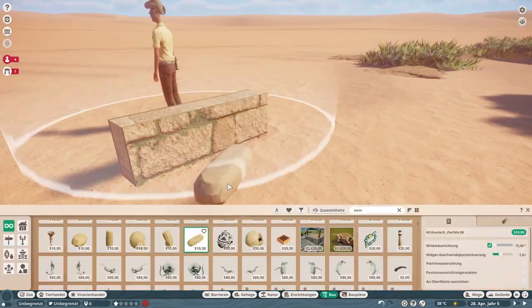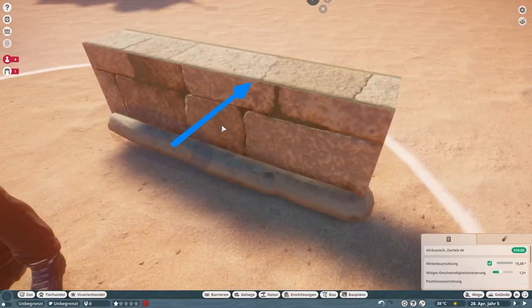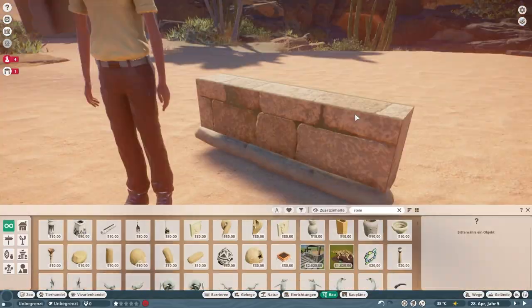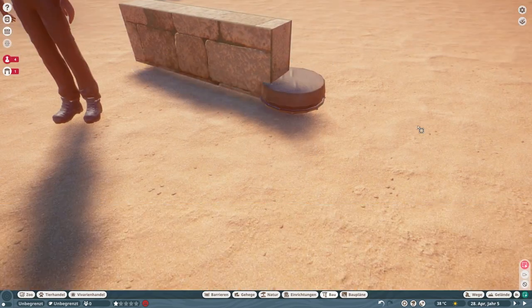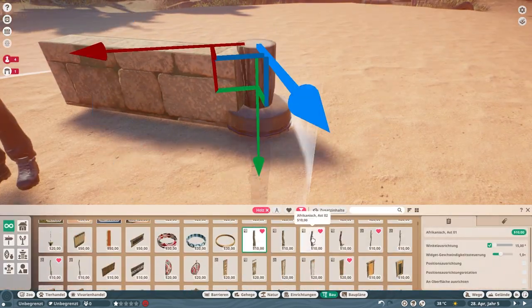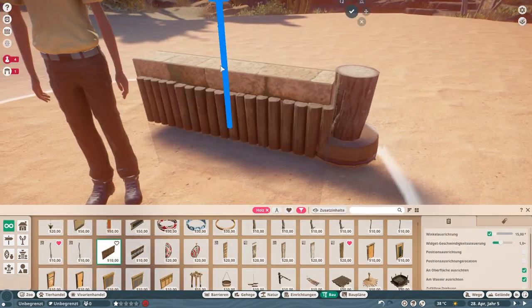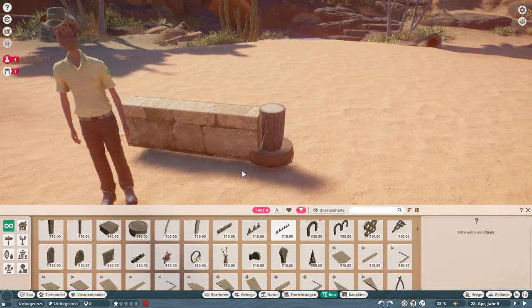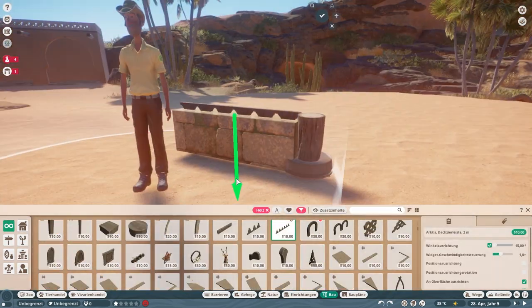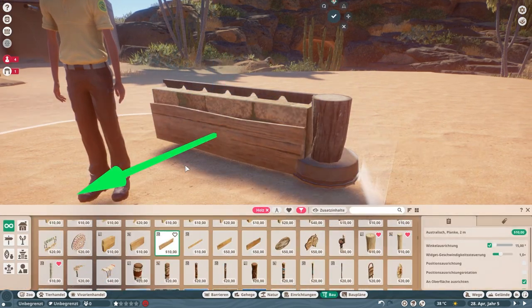Building the fence is kind of a process because I completely changed my concept while building. I left all of it in because it was one of those things where one idea led to a new one. At this point you probably know this trick, but in case you don't: place one of your staff right next to the fence when you're building it, so you know how tall the fence has to be. A lot of times when you don't do that the fence will be either too high or too low.